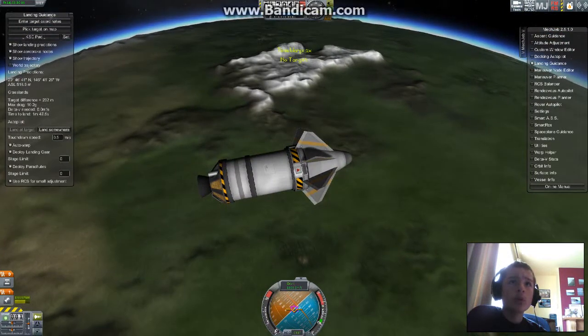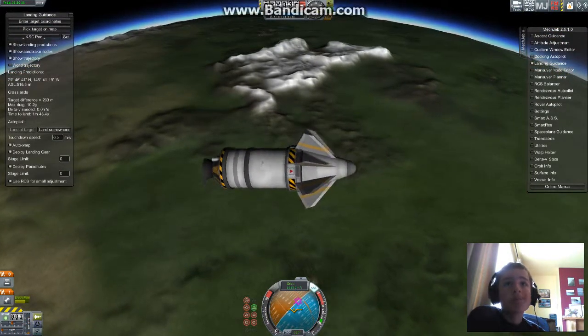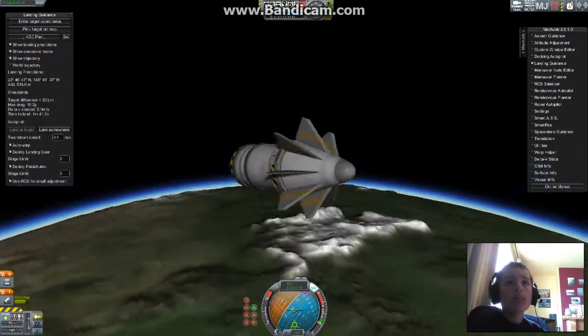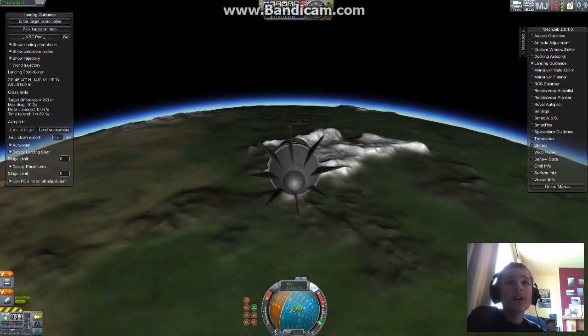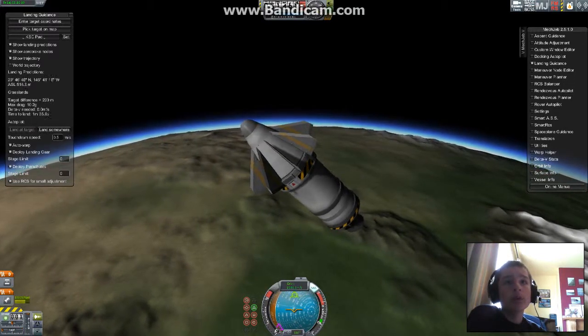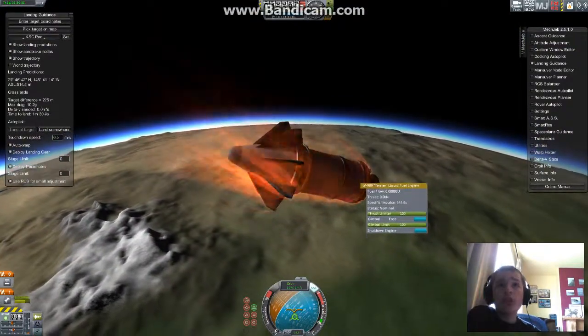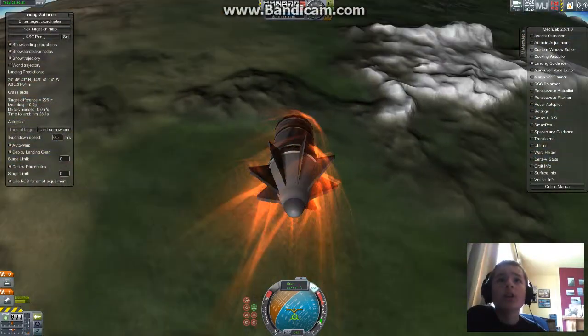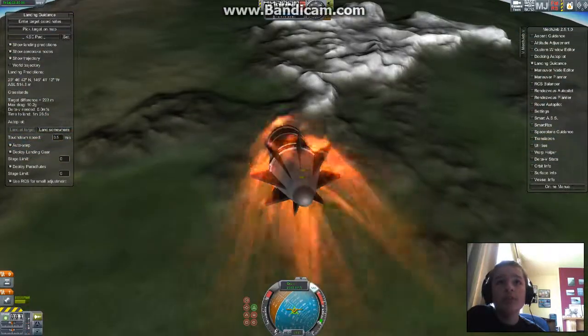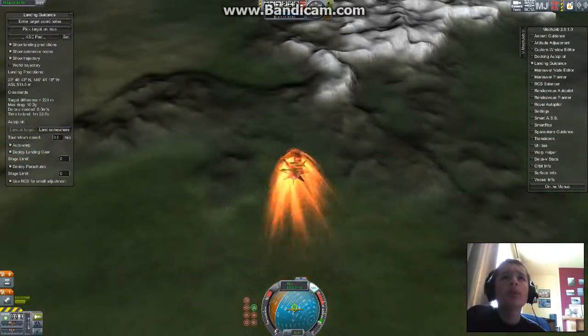We just hit the atmosphere and we're going in there, so this is a rather steep descent. I'm going to keep this attached and I hope that those will keep it kind of pointing retrograde, so that will also act as a kind of heat shield. Because we could not afford a heat shield. You should be able to see the buildings.